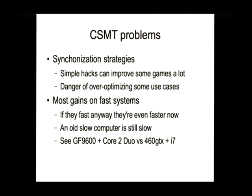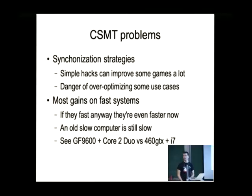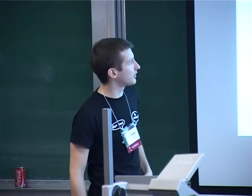One other issue about synchronizing access to busy resources is that there are many approaches, and some games prefer one approach while others prefer another. By shifting around a few things you can increase performance in one test by 30% and cut performance in another test by half. There is the danger that we over-optimize some benchmarks. As seen in the performance comparison, right now the main profits are in areas where you have plenty of performance anyway — so if your game ran at 200 frames per second it's now running at 400, but if it ran at 20 it's only running at 25. It would be much nicer if the 20 became 40 and the 200 became 210, but that's not how it turned out so far.